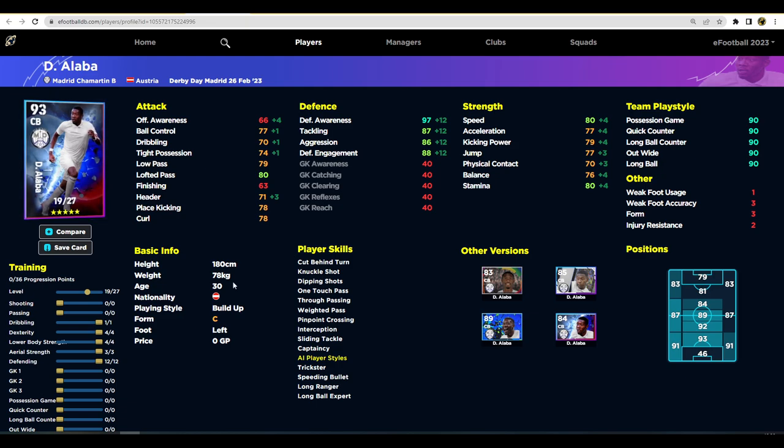With 19 levels, we pump 12 into defending to get 97 defensive awareness and 87 tackling, with aggression pushed past 85 — which is the main focus. Then four into dexterity and lower body, and three into aerial strength. You could swap aerial for more dexterity if you defend manually. The second build is a 90 overall with a bit more stamina, speed, and better ball control.